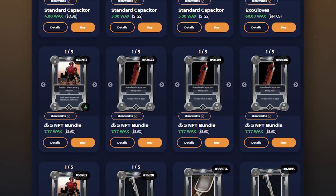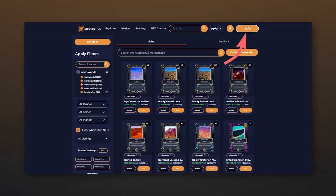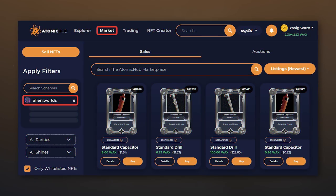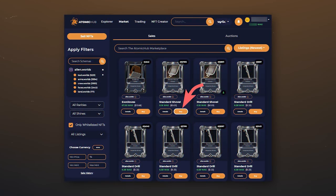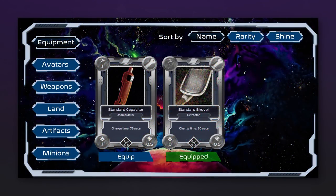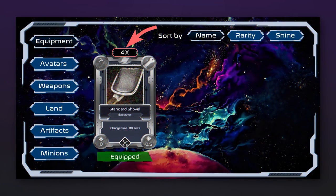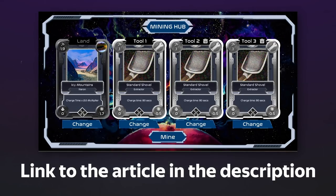To speed up production and increase the chance of finding NFTs, new tools are needed. You can get these by finding them in the game with the shovel — which will be very difficult — or by buying. You can buy tools at Atomic Hub: enter your WAX wallet, go to the market section and find the game Alien Worlds, select tools in the filter, then select the desired object and click buy. It is better to copy the name of the tool, insert it into the search bar and sort by ascending price for the best deal. After purchasing, refresh the Alien Worlds page and the item will appear in your inventory. A guide for adding duplicate items simultaneously is linked in the description.